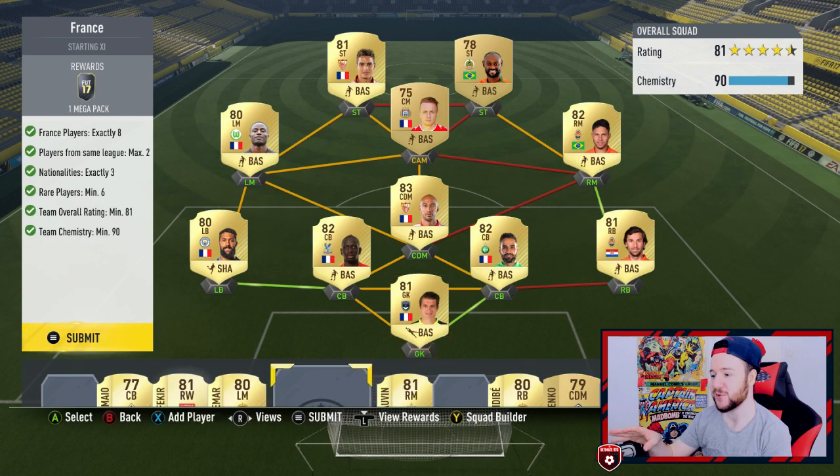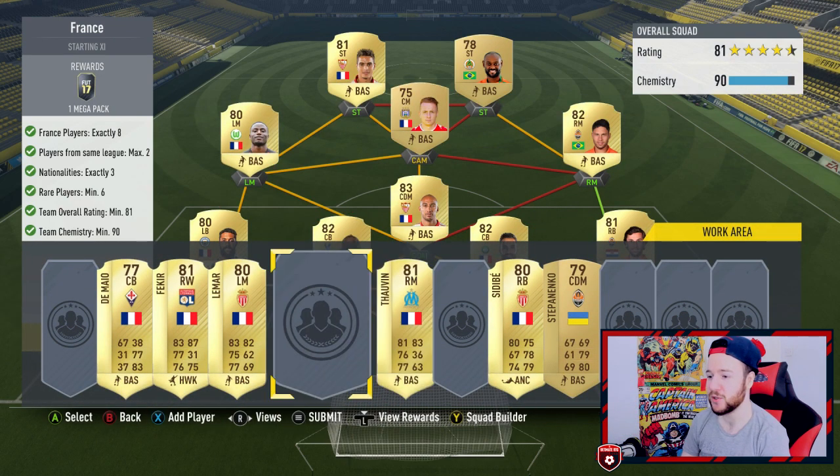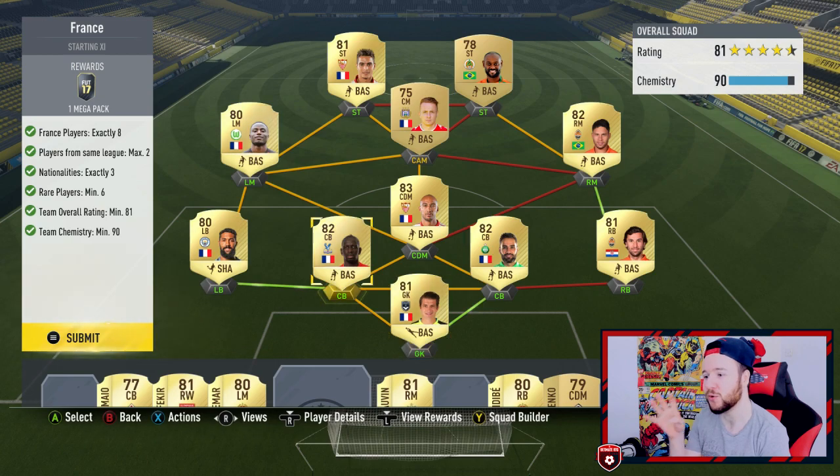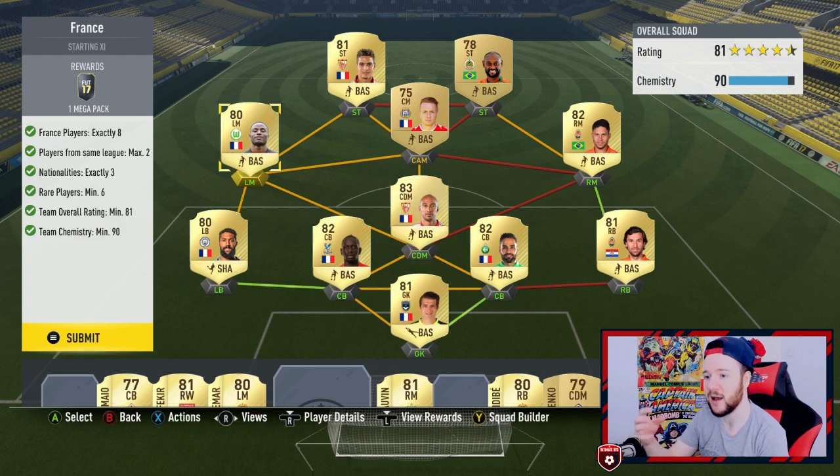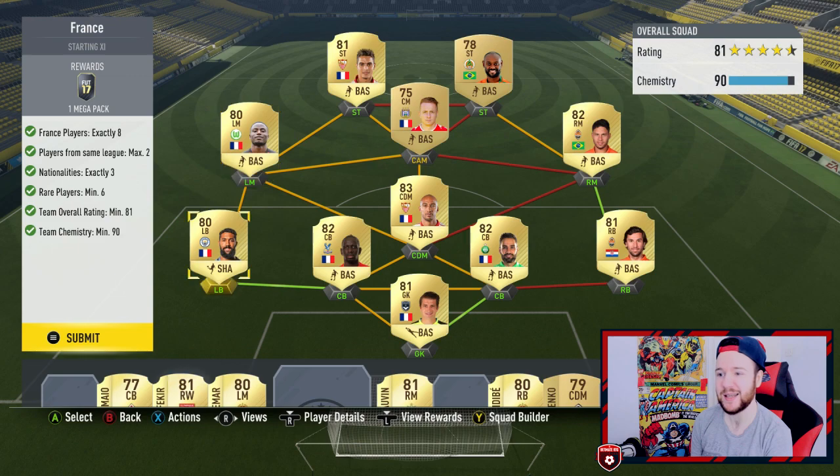Next is France — you can see my workings at the bottom. Players from the same league, maximum of two. You need eight players from France, which was tricky. I had the goalkeeper and the centre-back from the French league, two players from La Liga — it was just awkward. 81 overall, hit that exactly, 90 chemistry. At first it looks difficult, but once you've completed it you think, oh yeah, it's not that bad.